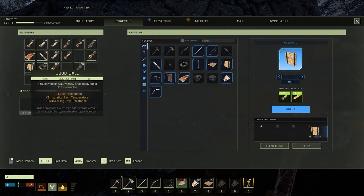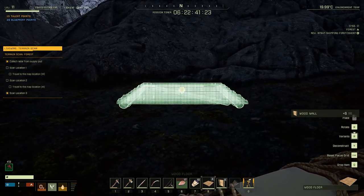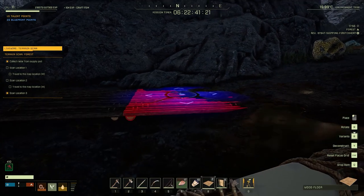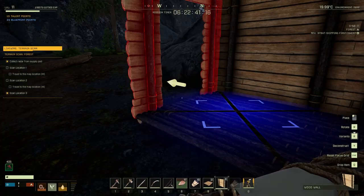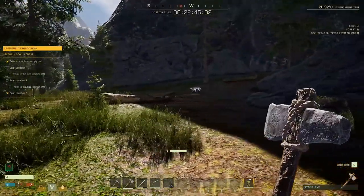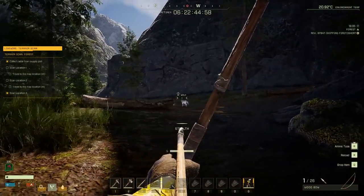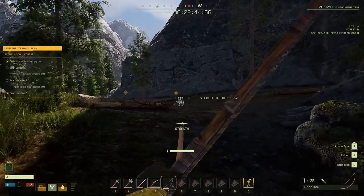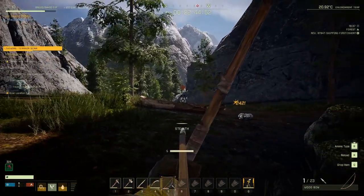Craft the longbow as soon as possible. For your base, you can build it however you want — I did a 2x1 to begin with and added a third section later on. In your base, you will need a campfire, a sleeping bag, a workbench, and the oxide dissolver. As you gather the required mats, pay attention because 5 snow wolf packs spawn right next to where we are setting up — and spoilers, that's kind of the whole point.